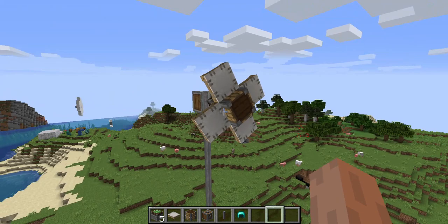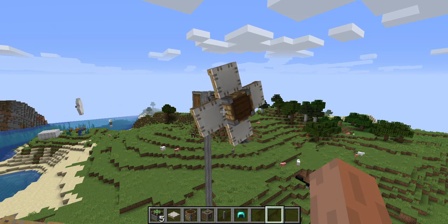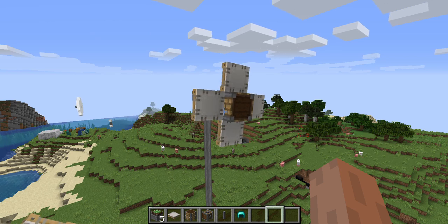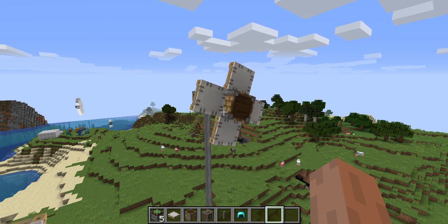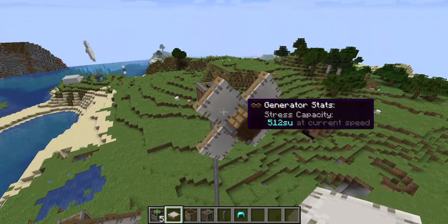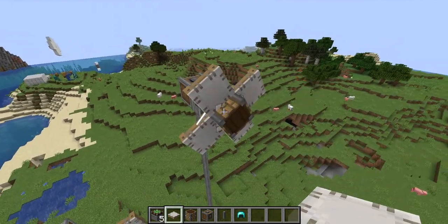In order to get it to go faster — and the fastest it can go by the way is about 8048 stress units or around there — in order to get it to go faster we're going to need to add more dimension to it.